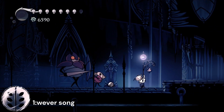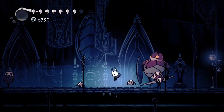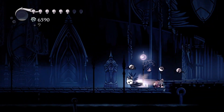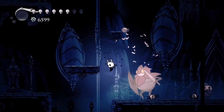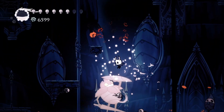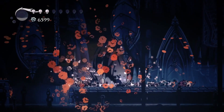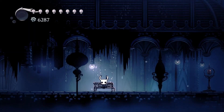Now, onto the last one we have, which is Weaver Song. Weaver Song is the best one out of these. It basically creates a little group of weaverlings that just kill everything. The reason they are above Glowing Womb is they never stop. With Glowing Womb, you need soul in order to create the little flies, but with these weaverlings, they never stop — just going at it and attacking, going downtown.